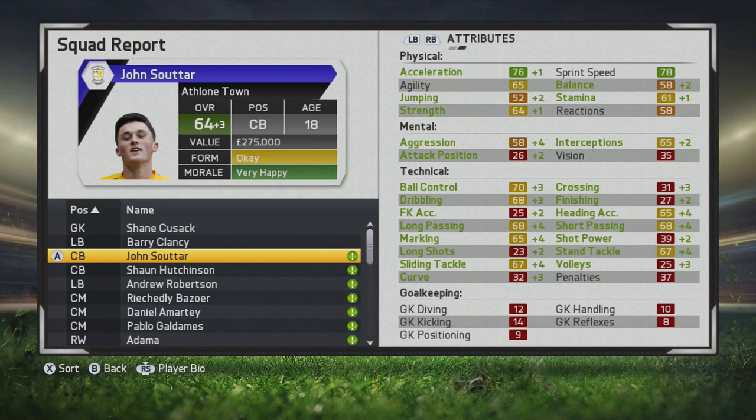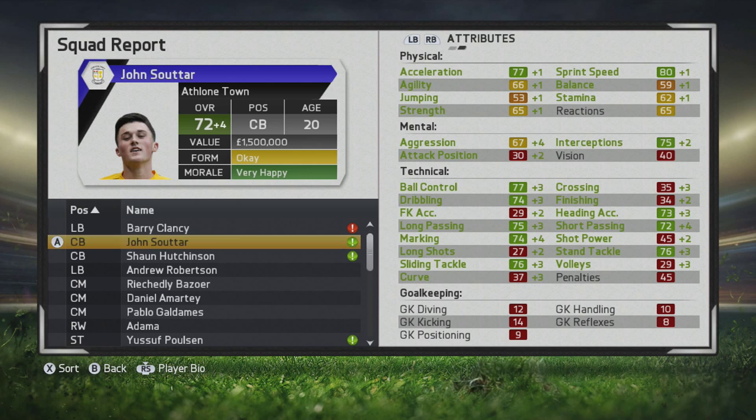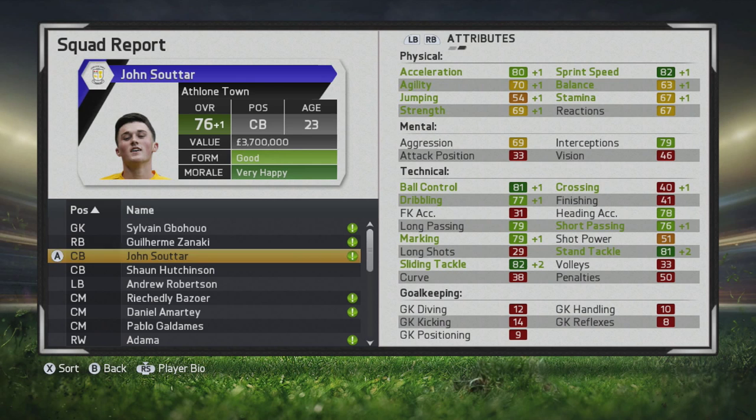He first moves up to a 64 overall, with technical stats really improving as well as some mental stats and physical additions. By end of year 3 he's grown quite a bit, up to a 72. All those technical stats are in the green — tremendous job already, and marking is pretty high.